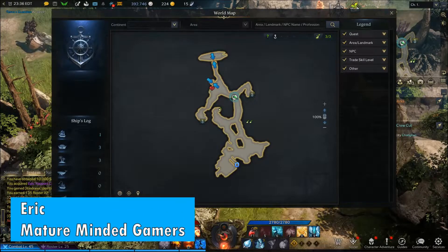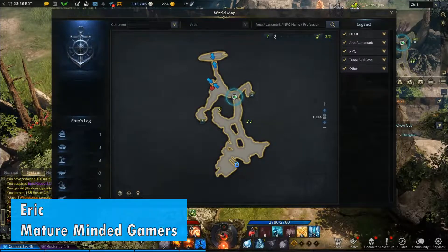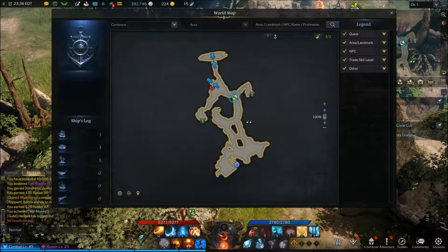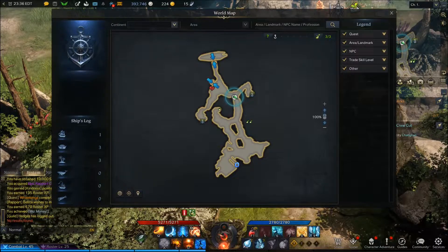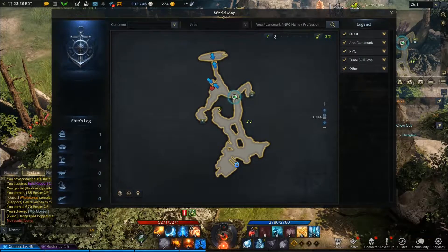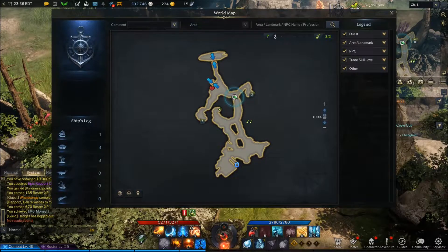Hey everybody, welcome back to the channel. This is Eric from the MMG playing some more Lost Ark. We're checking out some more seed locations. This time we're on a tiny island out here in the middle of the ocean called No Toes Island. There's only three seeds on it, and the locations are shown right here on the map.